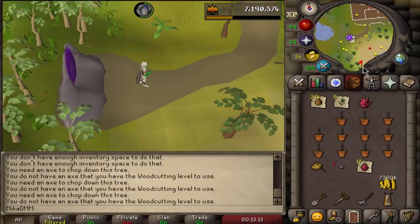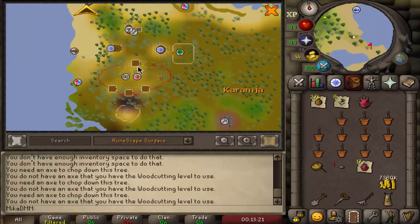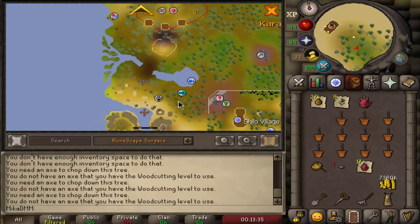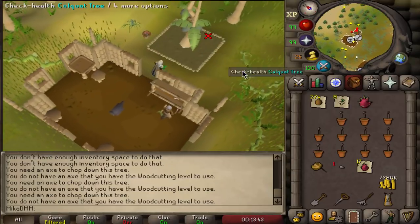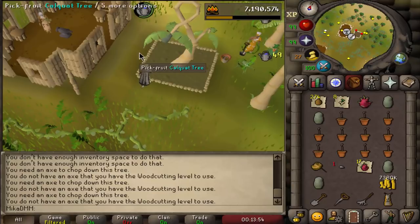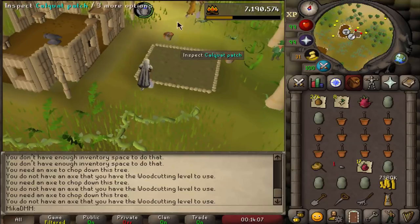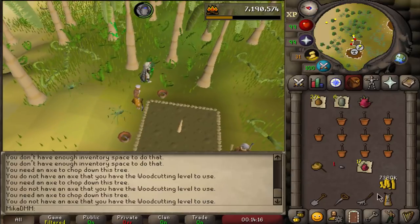We teleport to Brimhaven again and run south for the calquat tree. For this tree you need eight poison ivies and a calquat sapling. The patch is located in Karamja. You can teleport with fairy ring CKR but it's not really necessary. We pick up the calquat fruit — a lot of people skip this but it only takes three seconds. We plant our calquat sapling, pay with poison ivy, and use the calquat on the leprechaun.